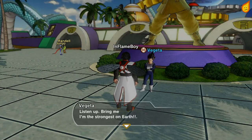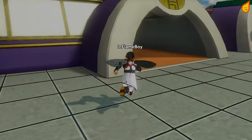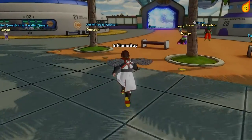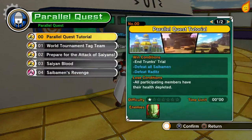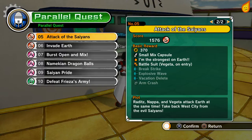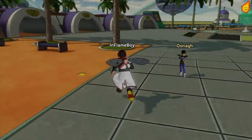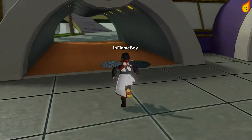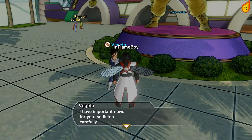There is an item quest, and on this item quest we have to collect a Z-Soul. You have to go to Parallel Quest 5. Press across and you'll see 'I'm the Strongest on Earth' — that's the Z-Soul we're after. You need to make sure you clear all the enemies in each of the segments, and once you defeat Vegeta he'll revive and his mates Raditz and Nappa will come to help him. You should then retrieve the Z-Soul 'I'm the Strongest.' I've already got it so I'll just hand it over to Vegeta.